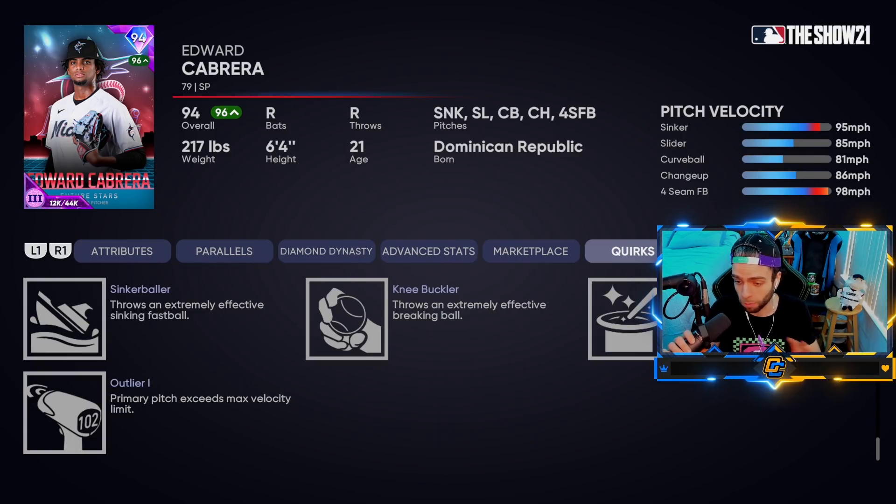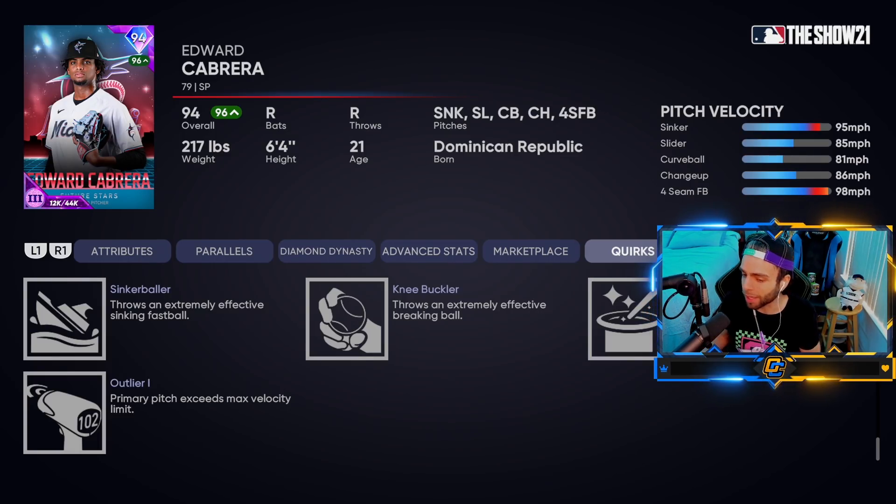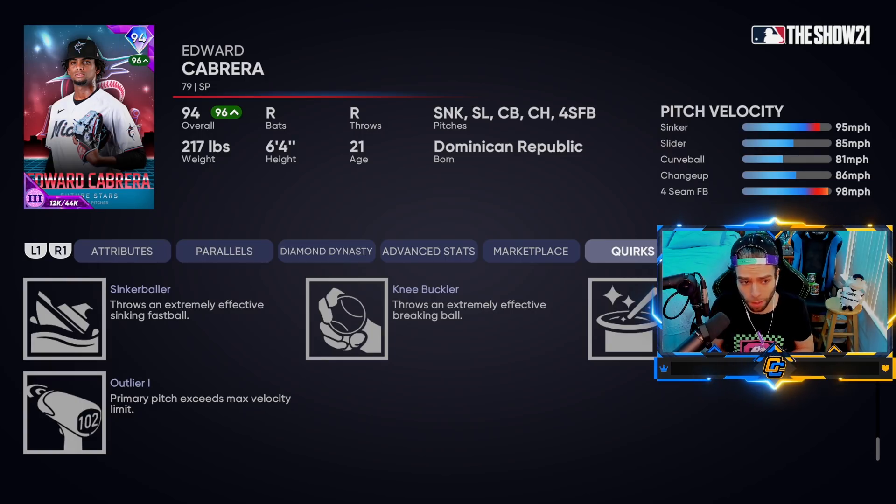Edward Cabrera has a sinker at 95 base velocity at parallel three, with 98 for the four-seam. His four-seam fastball should theoretically be thrown harder, but he's Outlier One on the sinker without Outlier on the four-seam. So his sinker gets up to 102 while the fastball can only go to 101. In-game you'll see a velocity range of 93 to 100 - factor in Outlier One and it's 93 to 102. A sinker at 93 is like a changeup compared to one at 102 that's moving and breaking. I don't think he even throws a sinker in real life - I think they just made that up.